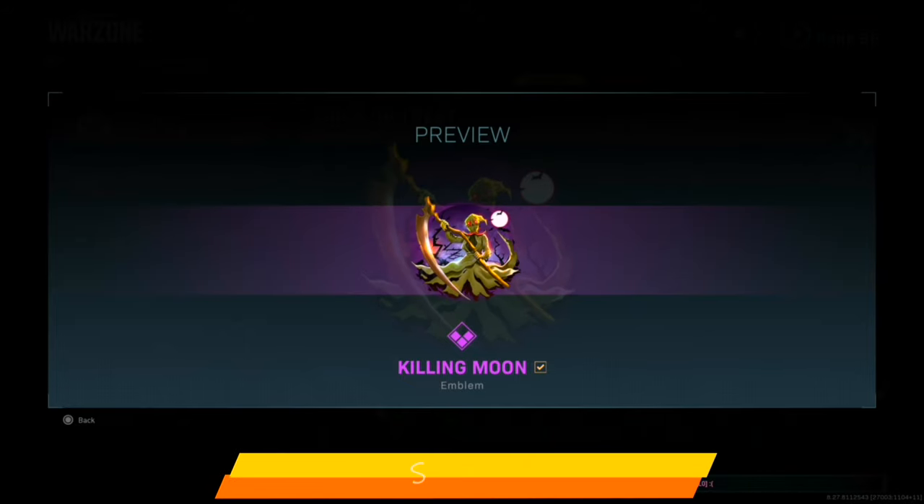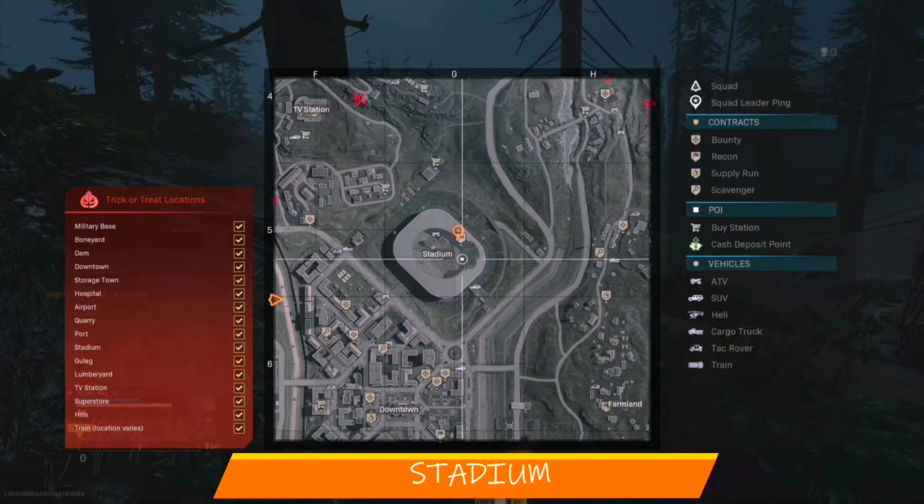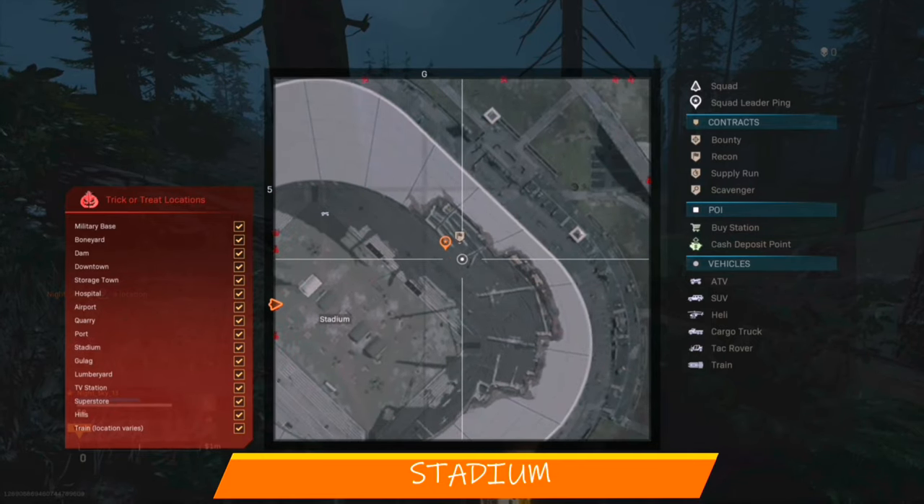The Killing Moon emblem can be found in Stadium. Stadium is a very big area and this one was quite difficult, but I found mine near the bar section as shown in the picture above.